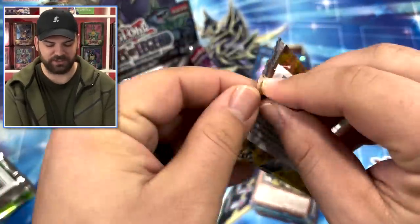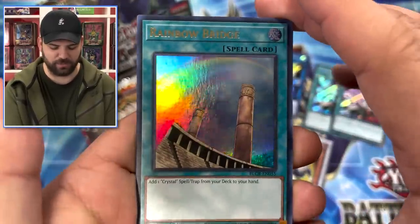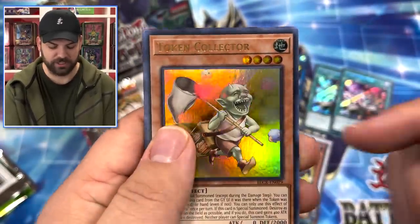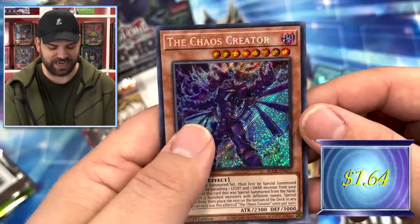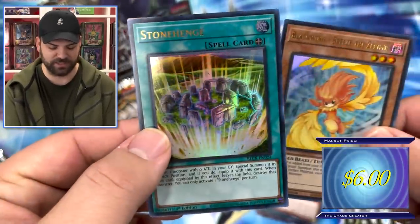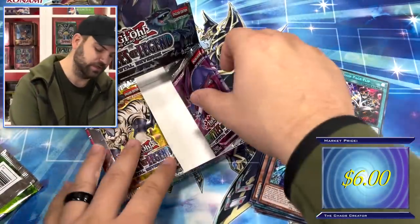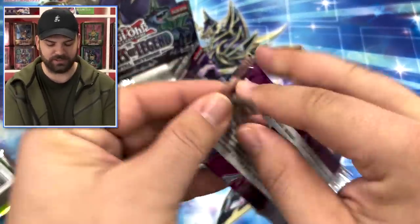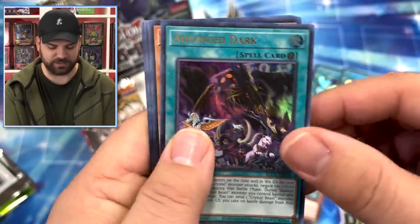A few packs left on the right side. Rainbow Bridge is a regular ultra, Token Collector, Chaos Creator - this guy just making his way in here. Here's a secret rare reprint - Toon Chaos, Stone Hedge. Two more packs on the right side from this incredible booster box. There's Advanced Dark.